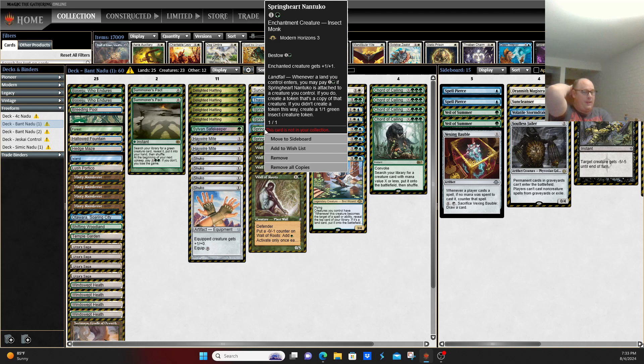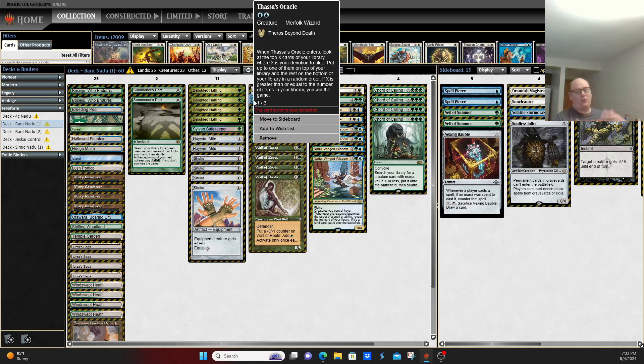From there, you basically reveal your whole deck and put a whole bunch of lands into play. The win con on Magic Online is usually Thassa's Oracle — besides creating a very large board state — mainly because clicking is such a pain on Magic Online and it can be such a time strain. With Thassa's Oracle, you empty your entire deck and win the game. It's usually the most clean way to win with the deck on Magic Online.